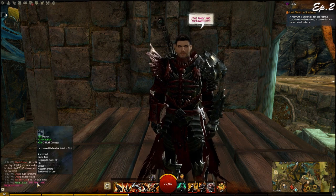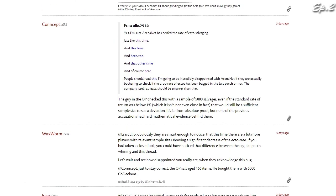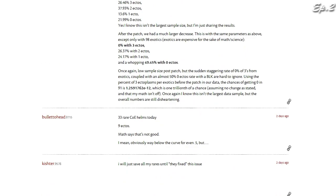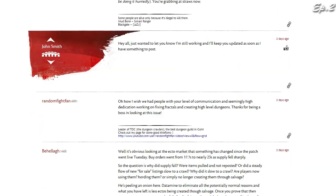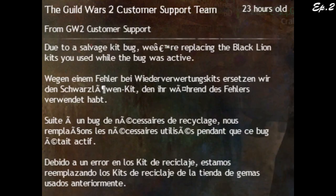You may have noticed that the salvage rate for globs of ectoplasm has been a little ridiculous, where you'd only get one or two from using blackline salvage kits or master salvage kits. The devs knew this was a bug, so they gave compensation for the past week — if you used a blackline salvage kit, they refunded you with a full 25-charge salvage kit. This is what makes ArenaNet a great company: they take consideration for customers and accept their mistakes, offering real compensation since blackline salvage kits do cost money.